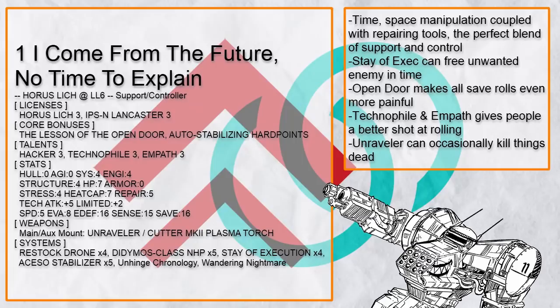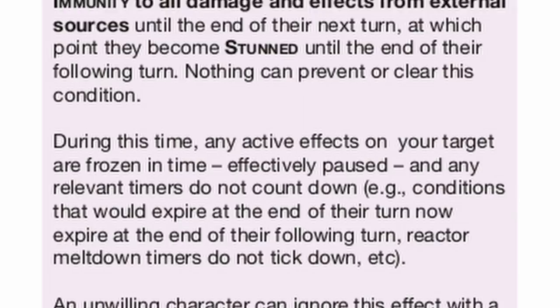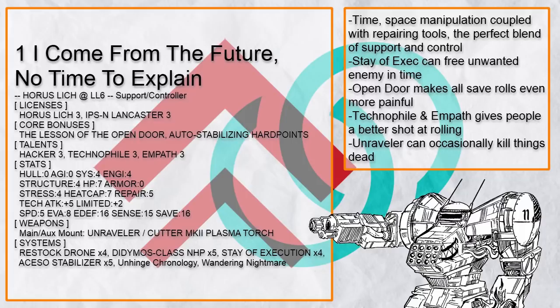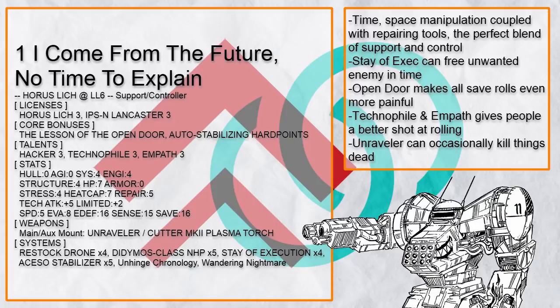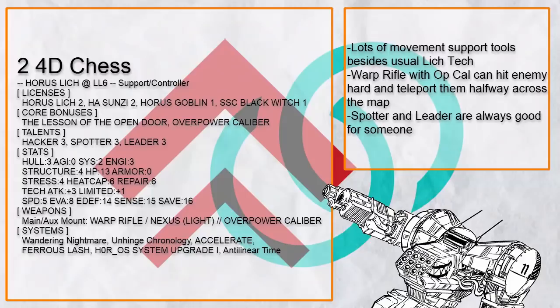This is "I Come From the Future, No Time to Explain" — a general look at how all support/controller Lich builds look. A whole bunch of Lich tech to manipulate time on everything: Stay of Execution to freeze an enemy in time to catch a breather, some support tools or talents like Restock Drone and Asso Stabilizers to patch or boost your allies. Since you are going to throw a lot of saves and tech attacks at enemies, get Open Door or Hacker to make their life a living hell. And let's not forget the Unraveler, which can occasionally kill an enemy outright. You are also in a Lich, so even if you suddenly get killed, it doesn't affect you that much — until you get ganged up by multiple enemies.